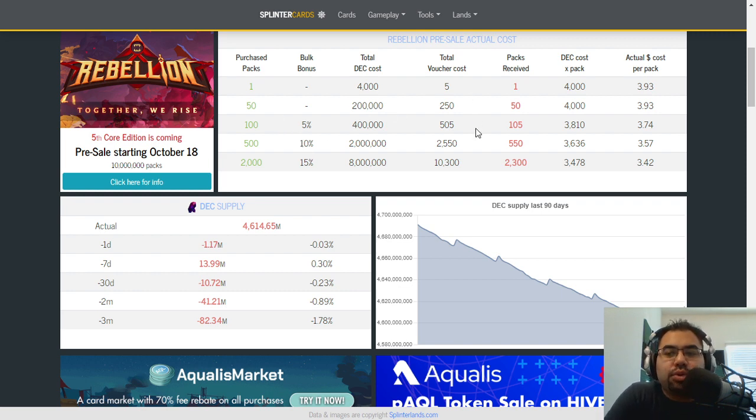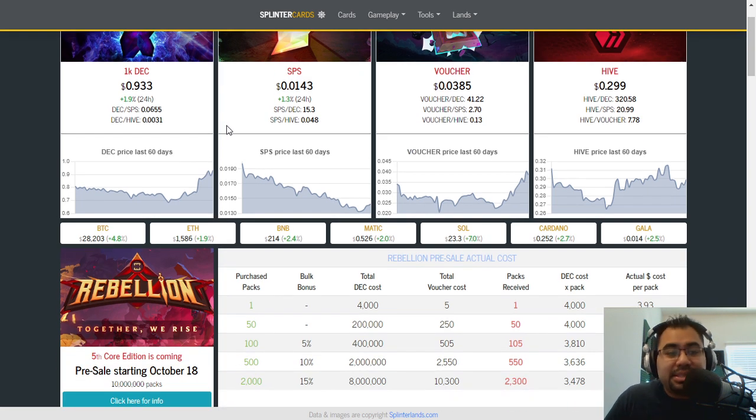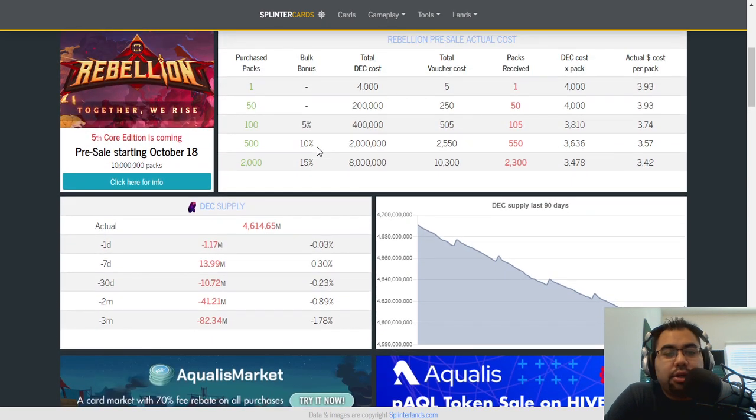You can start to see what the actual cost is going to be. I think this is fascinating considering that DEC is quickly approaching PEG. We're at 933 Splintoshis here on Splinter Cards, which is pulling mainly from Hive Engine. On Ethereum and the BNB chain, I still see it actually less than 900 Splintoshis. But if you're buying it on Hive Engine, which is where you'll need to spend it, it's 930 Splintoshis. Accounting for that, bulk buyers with a reduced bulk bonus at 2,000 packs are still going to be able to get packs for under $3.50.